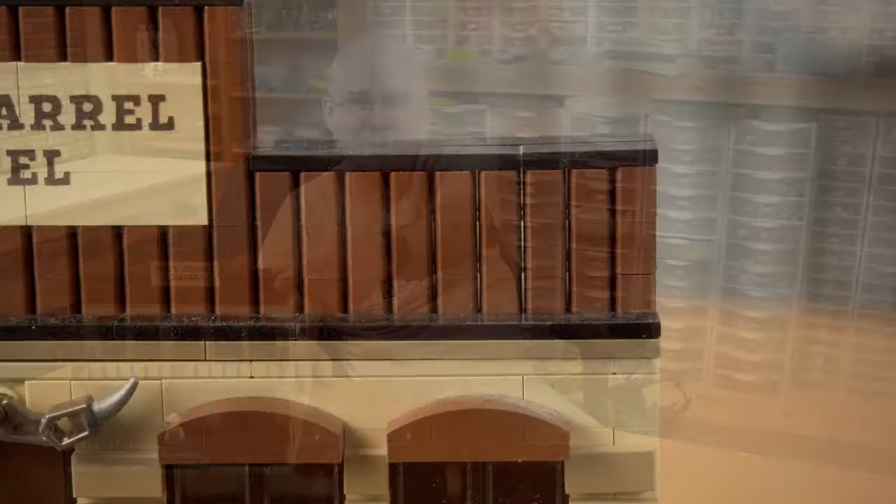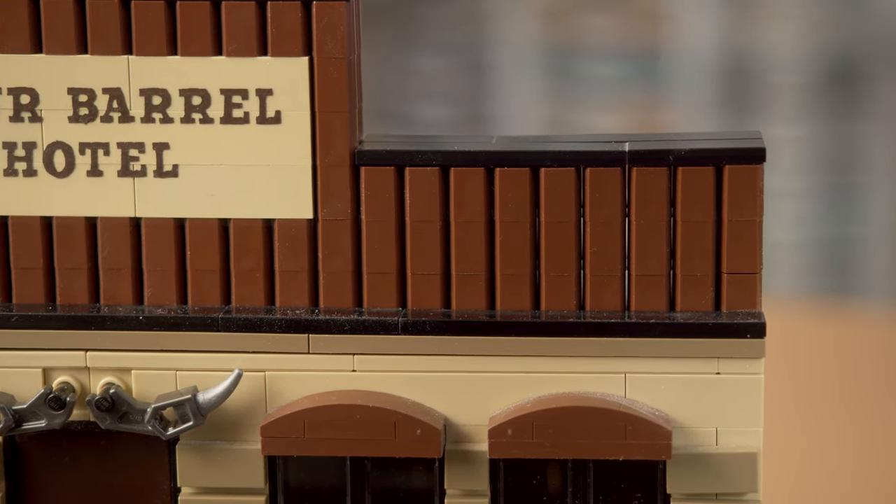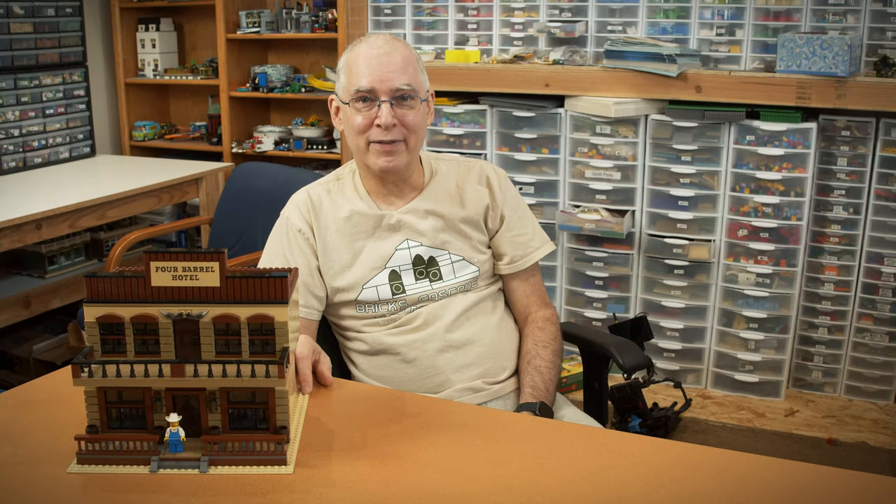The topmost wall section is made using 1x2 log, or palisade if you prefer, bricks turned sideways from how they're normally used. This gives a bit of a different profile that I thought was interesting.